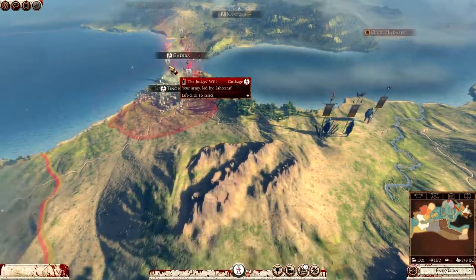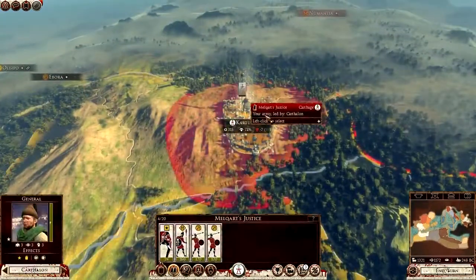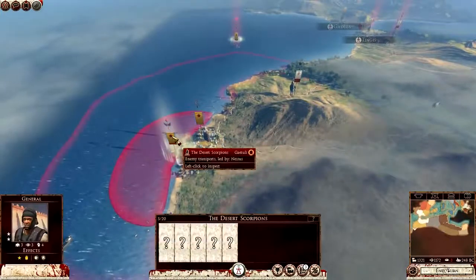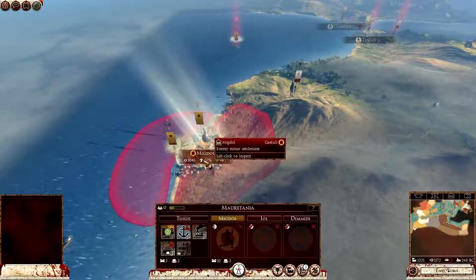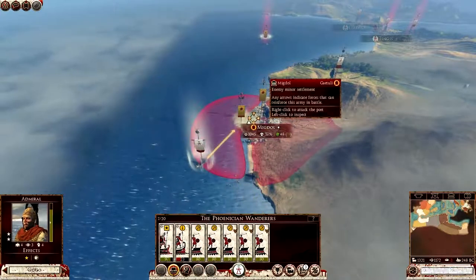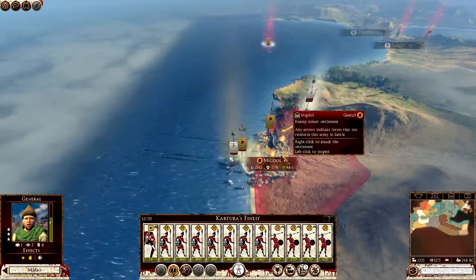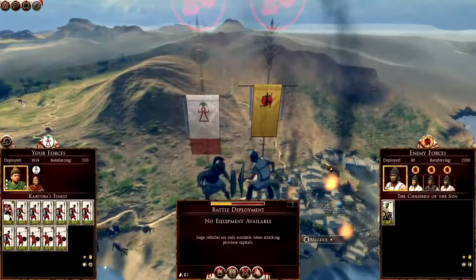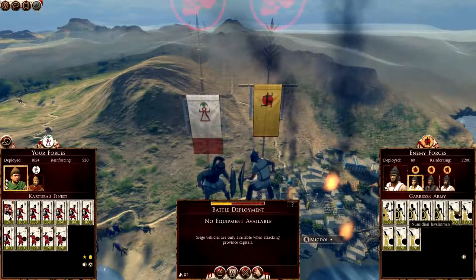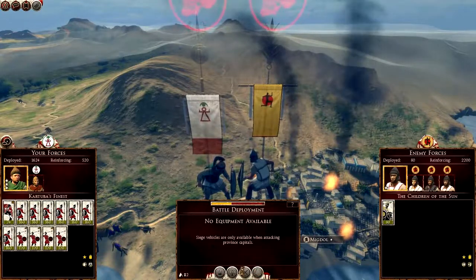I can't recruit anything in Tinguis. Gadeera can recruit very basic units. Khartuba is like my only good settlement at the moment. How am I going to do this? 5 plus 5 is 10, plus 10 is 20, plus that — 22. See if we can attack them again. We're at attrition there. However, if I attack them now... it's still not good, but it's better. I'm going to attack them now. The Battle of Migdol, 248 BC.